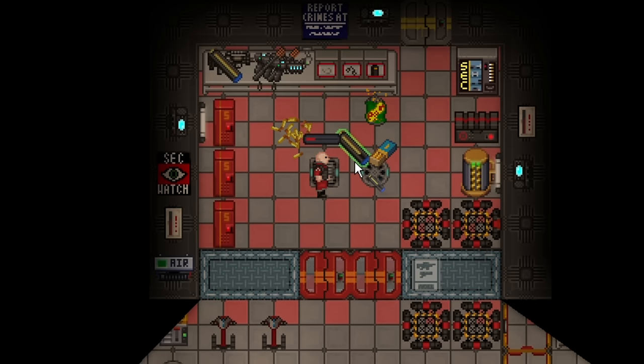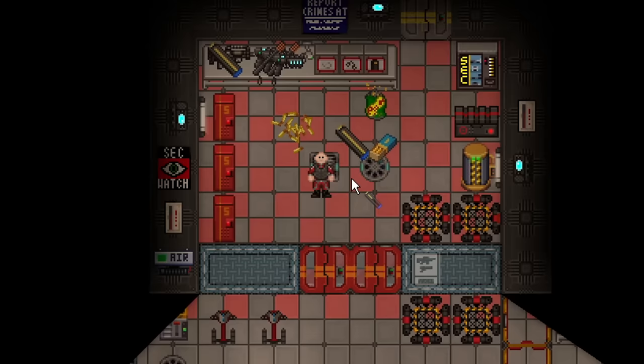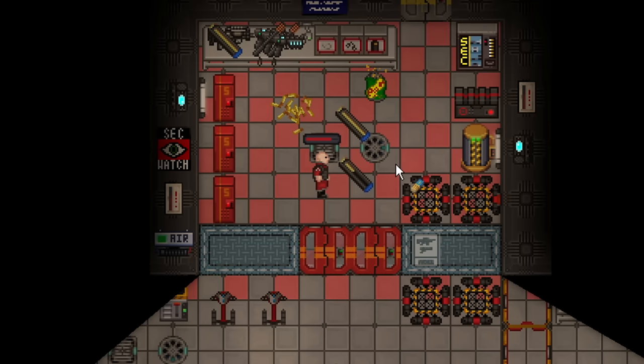Packing magazines has received a nice quality of life improvement. If you have two half-empty mags, you can left click one onto the other and it will load every single bullet one at a time, so you don't have to spam click a million times. The same applies with a box of ammo.